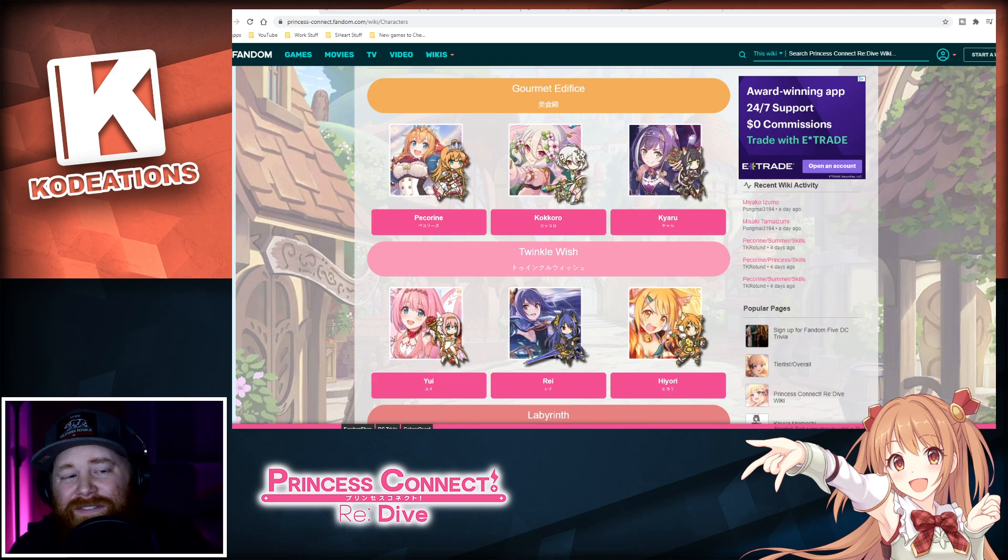They did add a couple of quality of life features like skip tickets and that sort of thing when it drops globally. We're going to be diving into three specific units, and I'm going to break them up into different categories based on the content you are looking to cover in the game as soon as possible — and why you should definitely be re-rolling for these three characters.